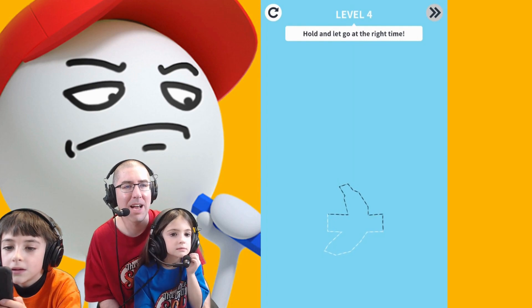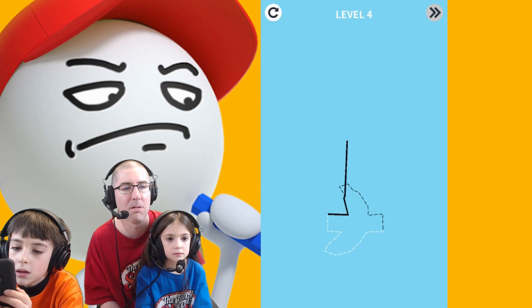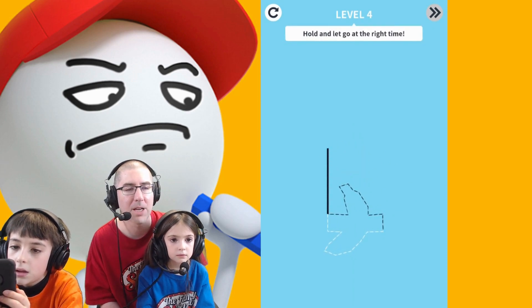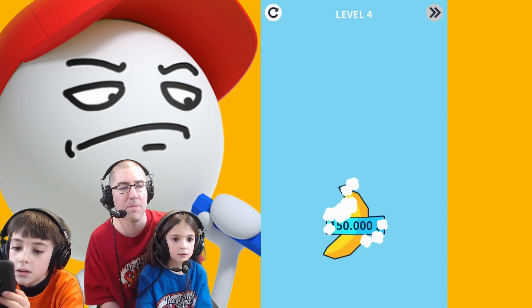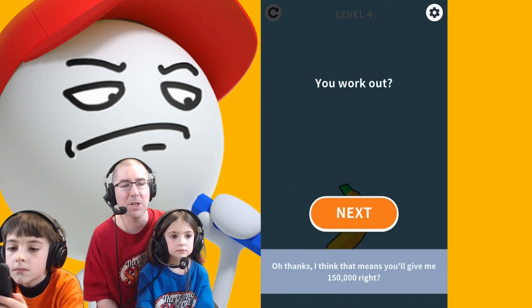Hold and go — hold and let go at the right time. We don't know what the right time is. So you gotta make it long enough so that it drops. No, that's gonna be too long. Oh, maybe not. Luke got it! Alright, why don't you give Haley a shot here? Here's what you gotta do — draw a shape to answer.